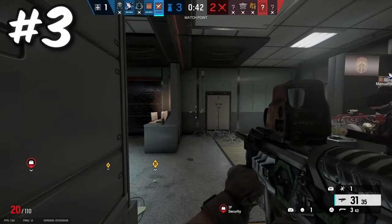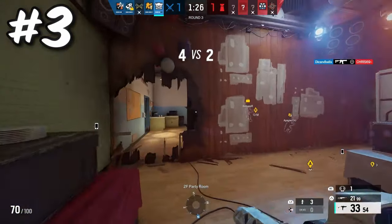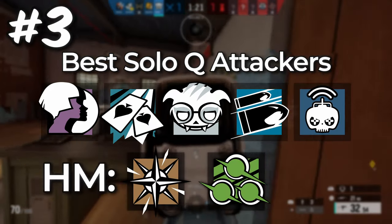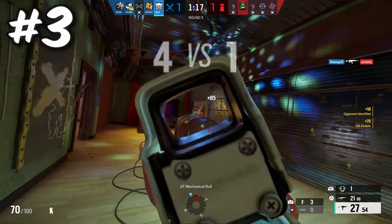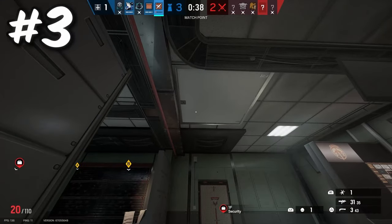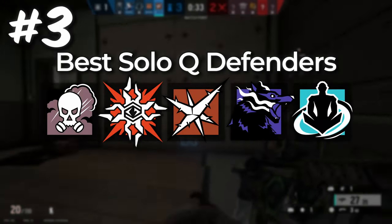Your operator selection can be the difference between going positive and carrying your team or going negative and losing. The five best attackers for solo queue in my opinion are Doka B, Ace, Ayana, Buck, and Twitch. Moving on to the top five defenders for solo queue: Legion, Solas, Smoke, Fenrir, and Wamai. All of these operators allow you to play any role you could want while still allowing you to switch it up if it's not working.